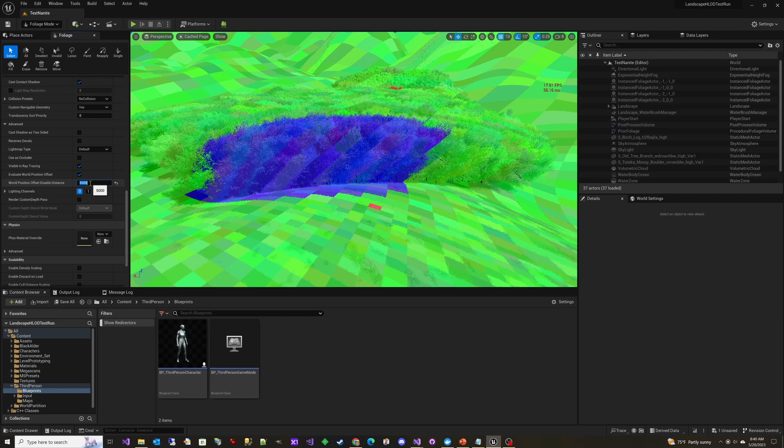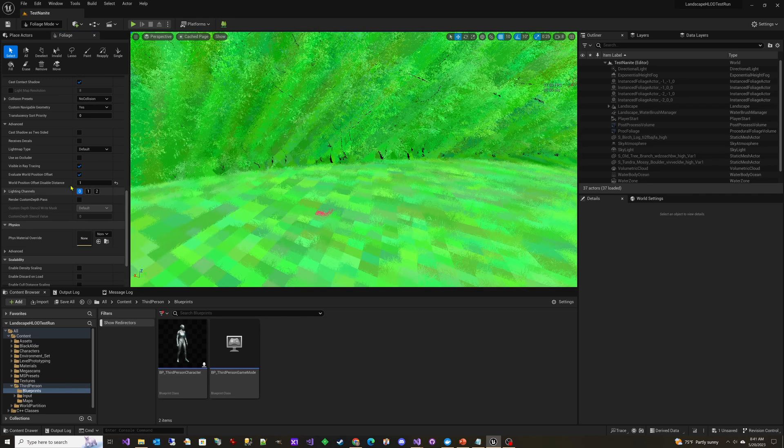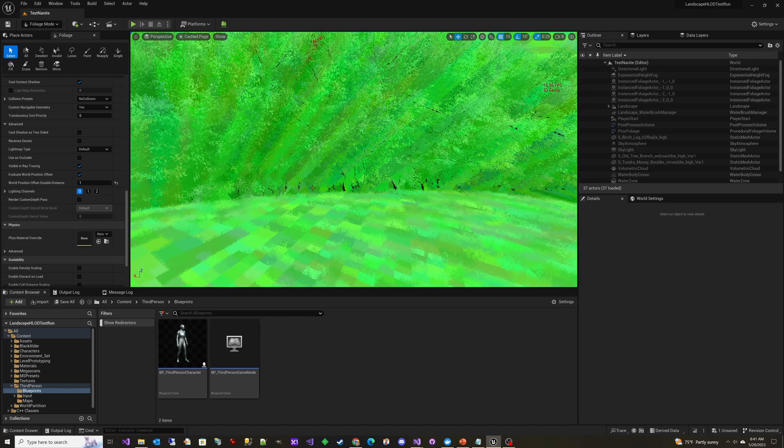The foliage shadow imposter plugin is still going to provide better performance while still being able to show you the swaying trees in the wind that you're under. Basically, setting it to one effectively disables world position offset — not just for the shadows, but for rendering the tree as well. It would have been ideal if they had given us a world position offset disable distance specifically for the shadows. Maybe in a future version.